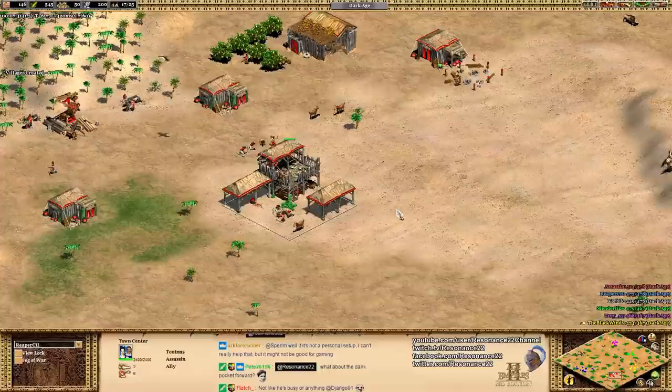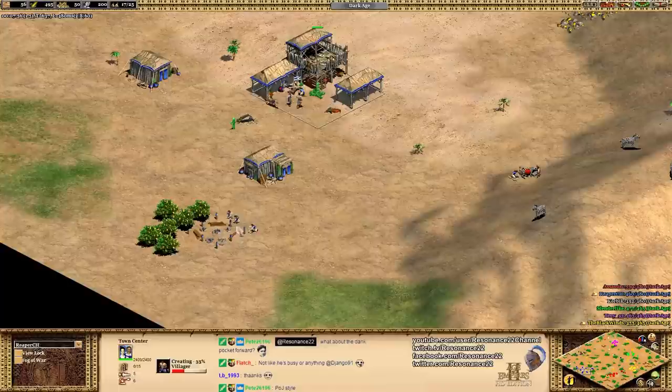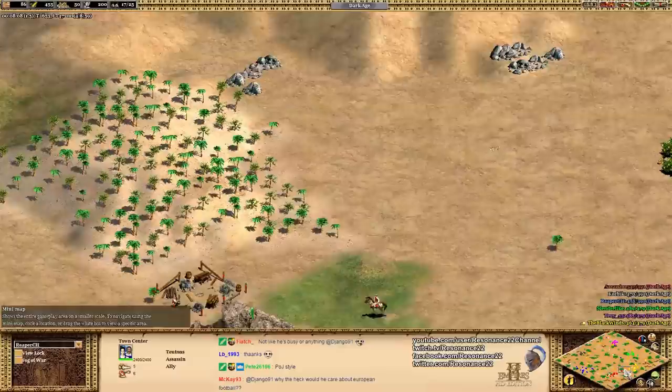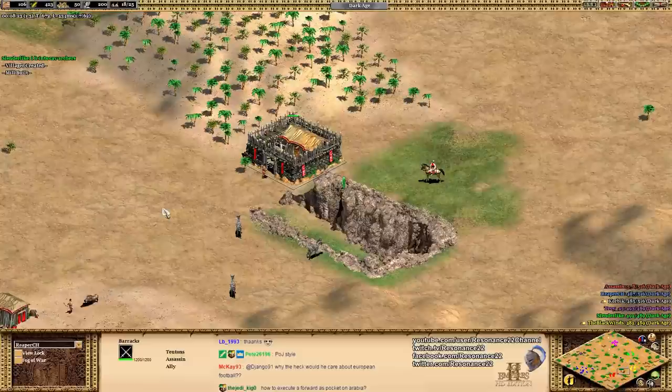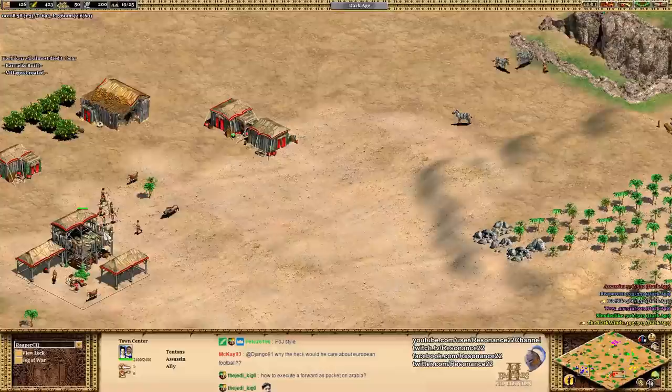That's an excellent strategy for pocket players. Obviously every civ has access to knights, and you've got some options — Eagle Warriors, a unique unit like the Plumed Archer, or Conquistadors. But when you're in the pocket, you want to be thinking of mobility, and when you're on the flank, you want to be thinking about keeping yourself alive versus early game rushes. We see Assassin doing this right now — knowing that rush distance is short, he's building his barracks in a choke point. If he builds a palisade wall to the left, he would actually be able to wall this off. He's trying to set up a makeshift wall-off that should deter early game rushes.